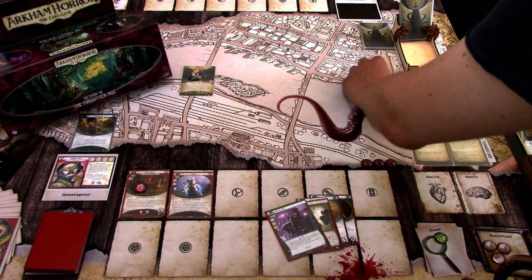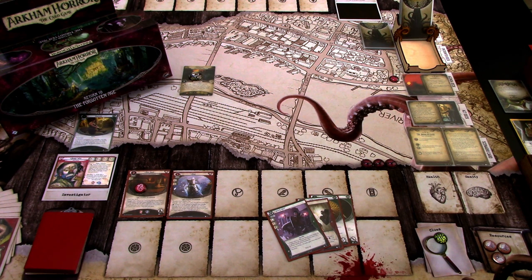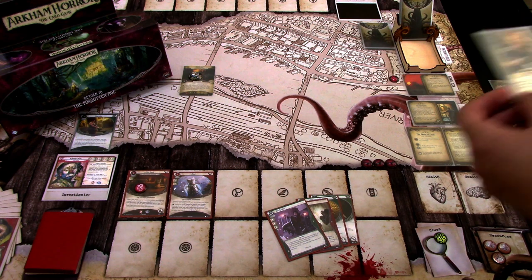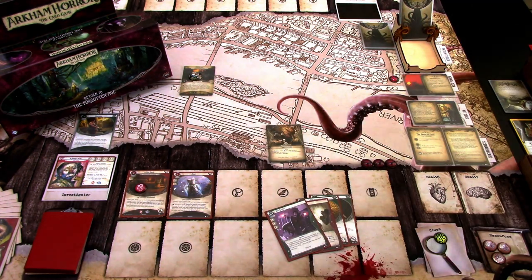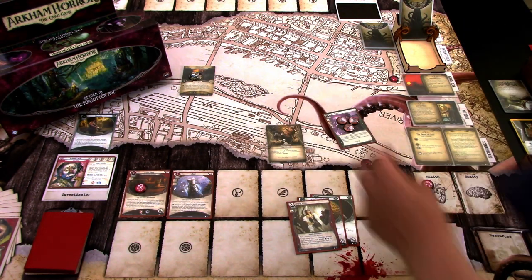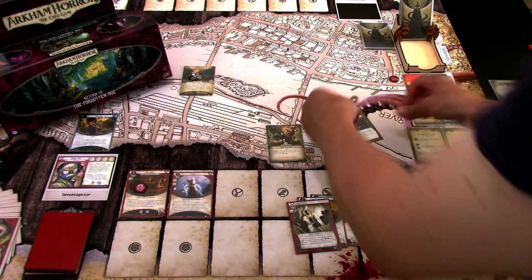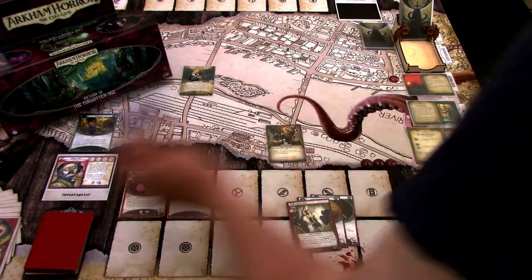We add a doom. The first encounter card is Final Mistake — test agility. This test gets plus one difficulty for each doom on your location; if you fail, take two damage. I'll commit Watch This to the test, take one damage on Benny, and commit all resources. I'm testing six versus two and we get a zero — succeed by a lot. We get three resources from Watch This, so we have six. That will help us a lot.